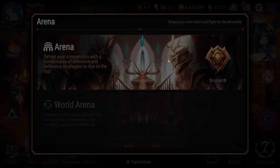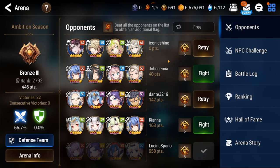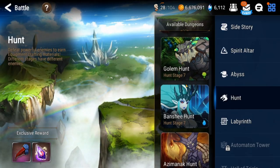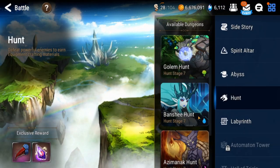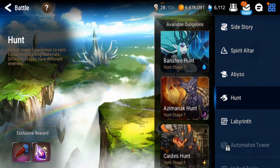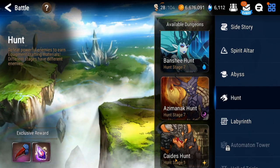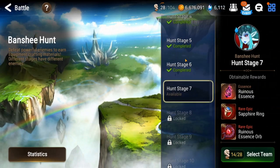I've tried to push in arena but it's tough — I'm in Bronze 3 and you see ML units, Last Rider Krau, all this crazy stuff. Until I have decent gear I probably won't get out of bronze, but I'm not really trying to push that fast. Let's take a look at the hunts: on day three I'm at Golem Hunt 7, Banshee Hunt 7, and Azimanak Hunt 7. I haven't farmed Wyvern or Katie's — this account will more than likely focus on Banshee, Azimanak, and Katie's.